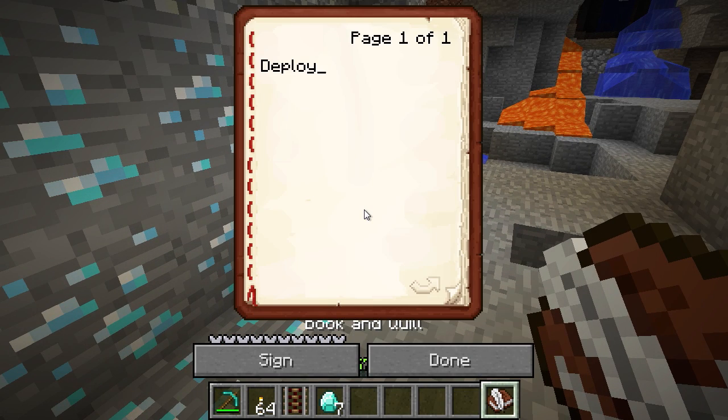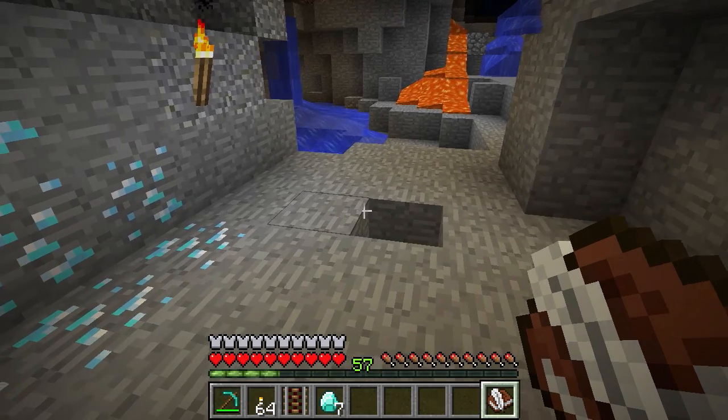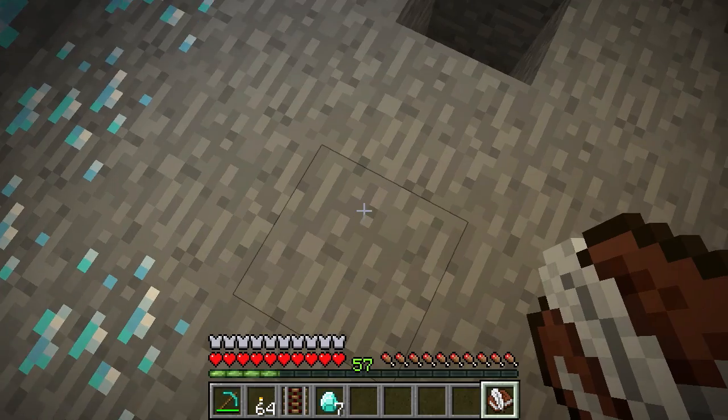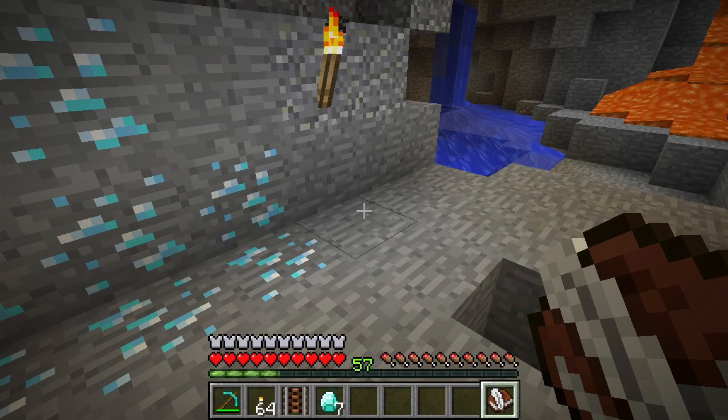I will quickly mention: once you finish using the system, do remove 'deploy' from the book. Sometimes when you log out and in again it will reactivate the system and then just deploy it wherever you are. Right, so off to spawn and let's see how this thing works.